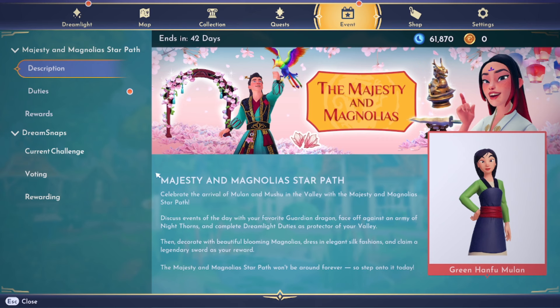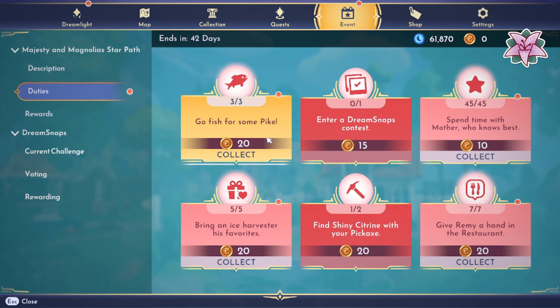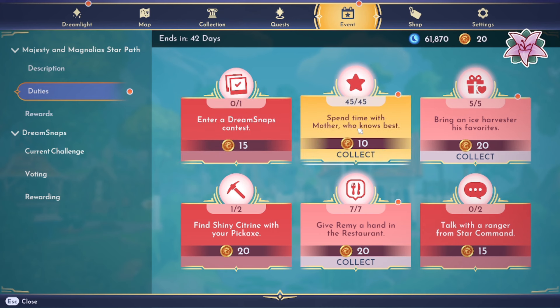Hi everyone, it's Tiffany. I'm back in Disney Dreamlight Valley with our Majesty and Magnolia Star Path mini series. We're starting off with zero points, and in between episodes I did do some work. I finished fishing for the pike - it was such a magical day when I saw that orange bubble. We fish for the pike and that's going to be 20 points for three of them.